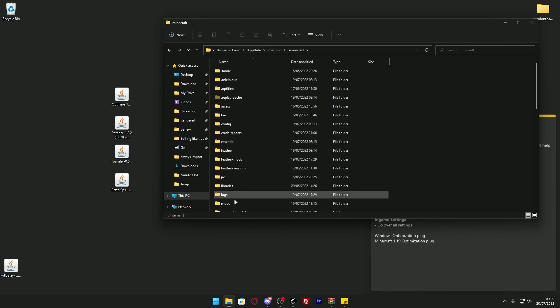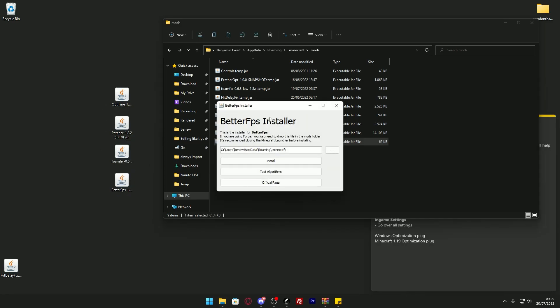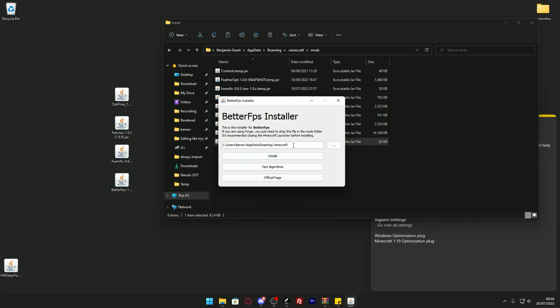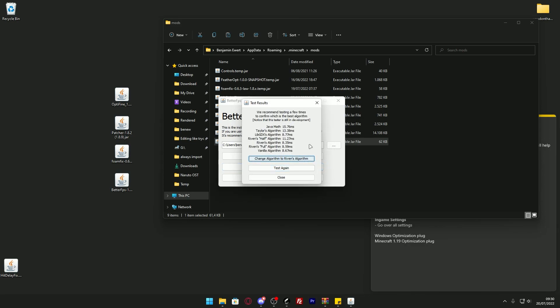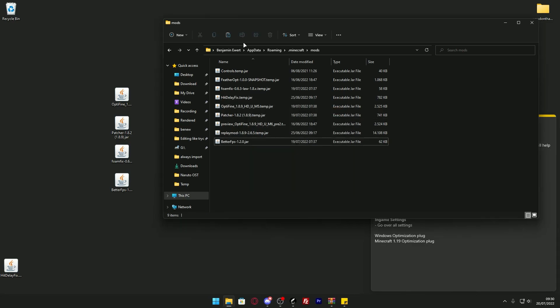Go to your .minecraft folder, open the mods folder, and put in these four mods — I've put the download links in the description. Just drag and drop all of them into the mods folder. Then double-click on the BetterFPS mod and a window will open up. Your Minecraft folder is likely the default path, but if you use MultiMC you might need to change it. Click on Test Algorithms and check which algorithm works best for you — you can test it again and again. For me, the Rivens algorithm works best, so I click Change Algorithm to Rivens Algorithm. That's all you need to do with BetterFPS.